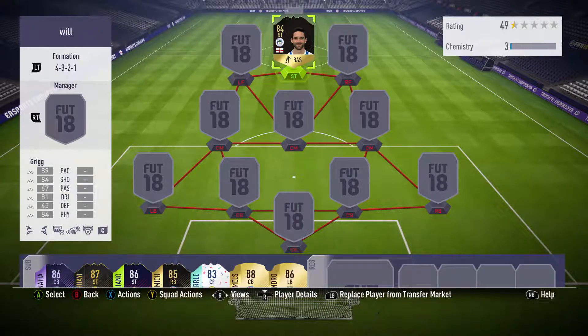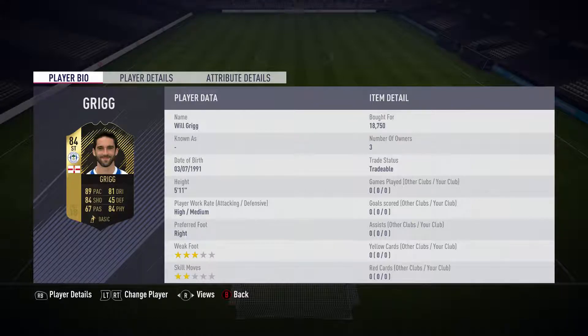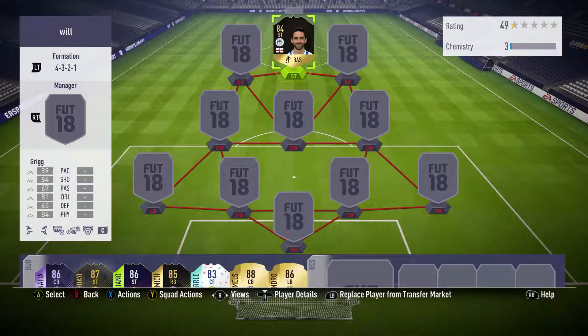Today we're going to do a squad build around the one and only Will Grigg — I get annoyed when people mispronounce it and I just did it myself. He got a Man of the Match card when they beat City, and now he's got a second in-form. It looks very good: 89 pace, 84 shooting, 81 dribbling, 84 physical. He's only 5'11 but we can make do. Being in League One means one of the players will be quite bad for the link, so I've gone with a 4-3-2-1 formation so he only needs one link.